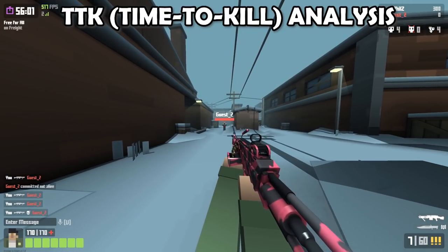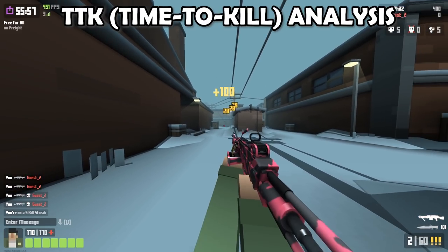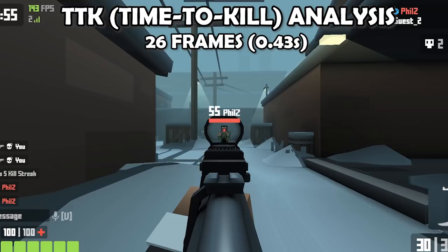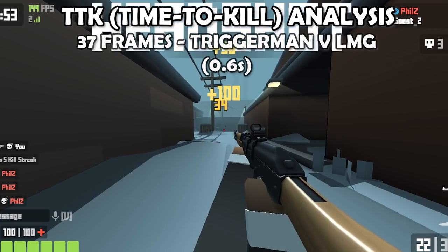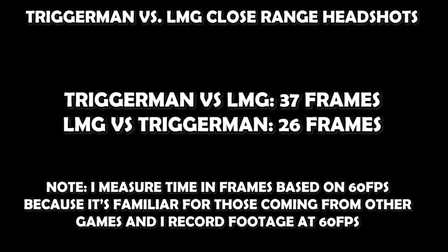Now let's take a look at time to kill — in this case it's LMG vs. Trigger Man. That was pretty fast at just 26 frames. On the other hand, it took 37 frames for Trigger Man vs. LMG, so quite a while longer. This is just one example with a single matchup at a single distance, but the point is that the LMG kills really fast and is hard to kill if you're at full HP.